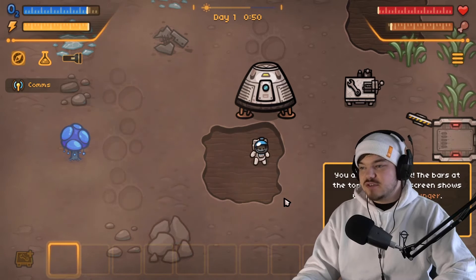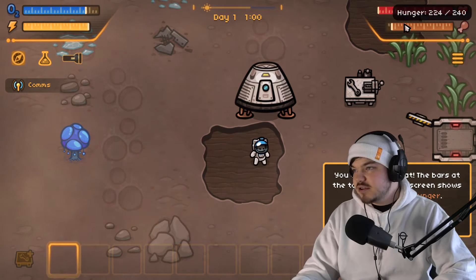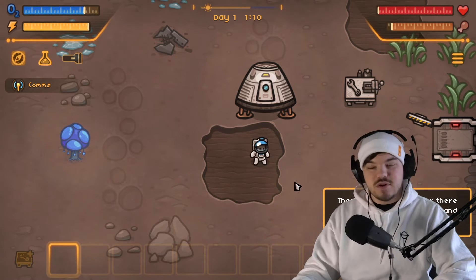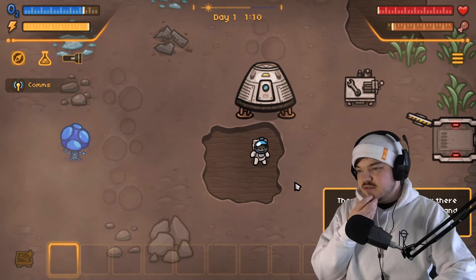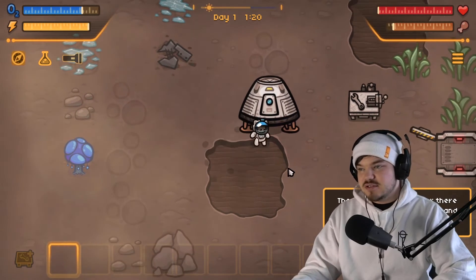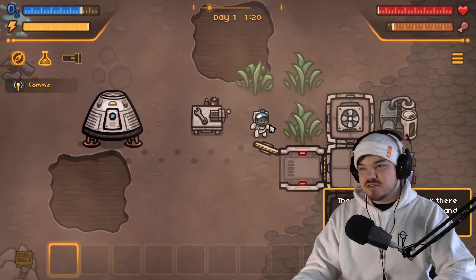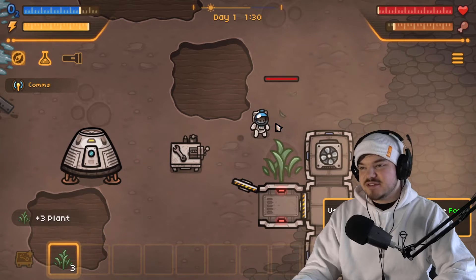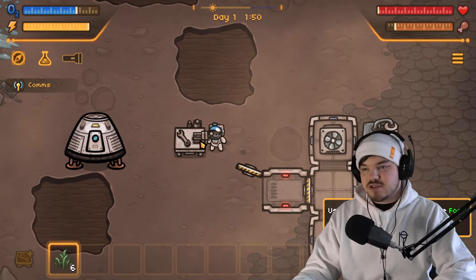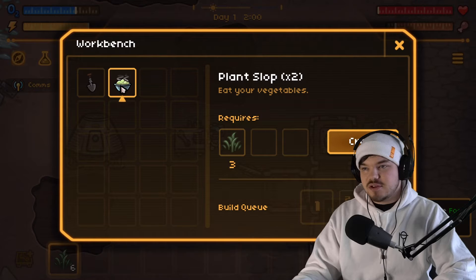You also need to eat — the bars at the top right of your screen show your health and hunger. Our hunger goes down very slowly. There are some plants over there next to the base — walk over them and left click. Let's go hit these plants! We got some plants.